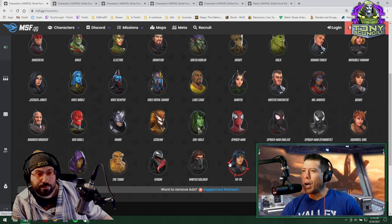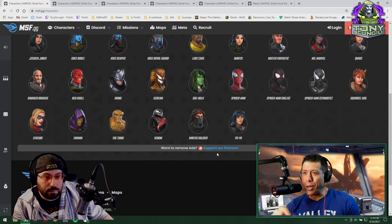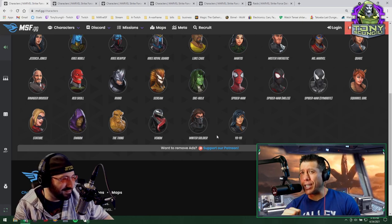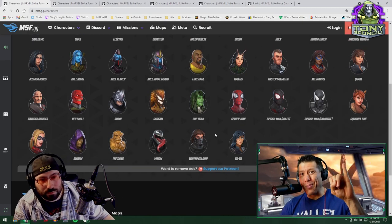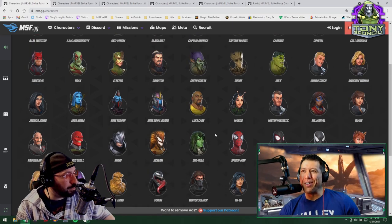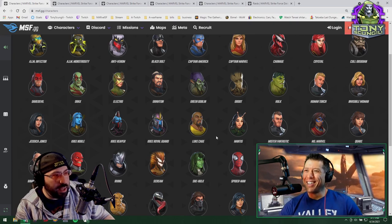Yo-Yo — I don't think you need her in global at all because you have Ghost, and Ghost is basically Yo-Yo plus for Dark Dimension. But Yo-Yo does have a lot of value in all raids, not just the Doom raid. I use all three of those non-symbiote characters in the Doom raids right now. I can't one-shot that bio boss, so I use the no-sacrifice team which includes Black Bull, Yo-Yo, and Squirrel Girl.